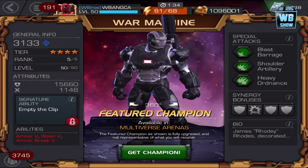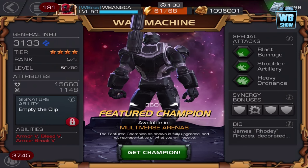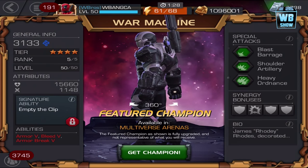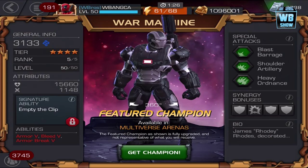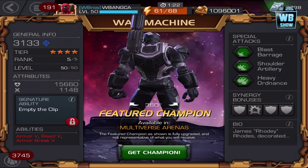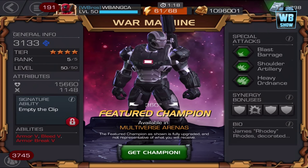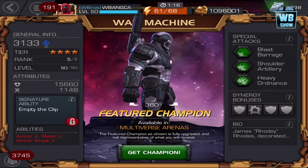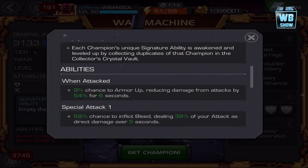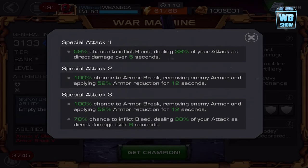Empty the Clip is the signature ability. Stats at rank 5 level 50: 3133 health is 15,660, attack is 1148. Abilities include armor 5, bleed 5, armor break 5. Special one can bleed.